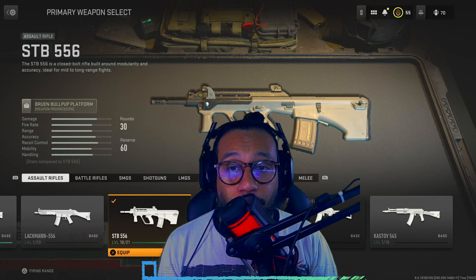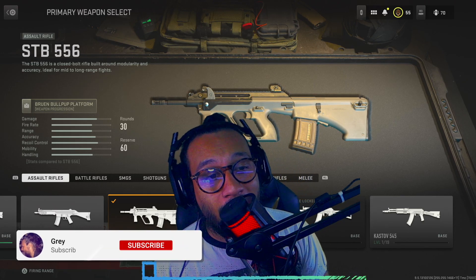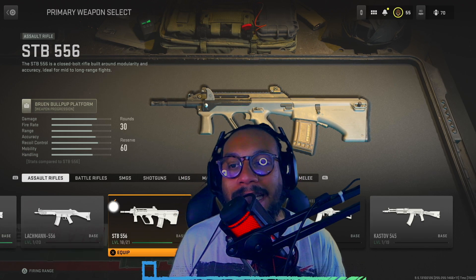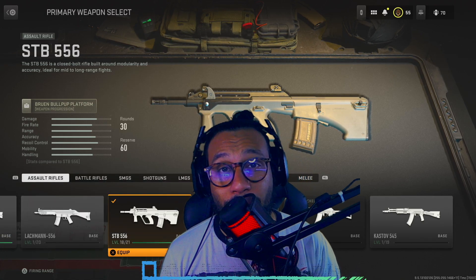Alright, hey, what's going on guys? How you doing? It's your boy Gray here, and welcome back to the channel, ladies and gentlemen. It's been a while since we uploaded a full-length video here, so I wanted to bring you guys some good old content. Today we're going to be taking a look at the best class setup for the STB-556 Assault Rifle in Modern Warfare 2.